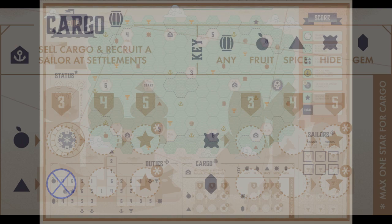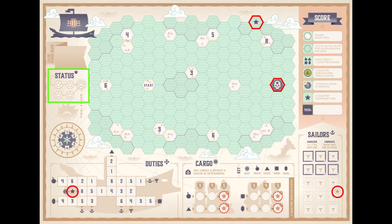Stars trigger the end game in a multiplayer setup and are also required to defeat solo mode. There are two visible on the map in the top right — by simply ending your turn on that star, you can acquire it. The dread is defeated by two heroic sailors when you come into contact with the dread space. When you acquire your sixth additional sailor, you automatically gain a star. For cargo, selling your third cargo of a particular type earns a star, though you cannot gain more than one star from cargo actions. Finally, in the duty section, you can gain a star by completing the middle row.